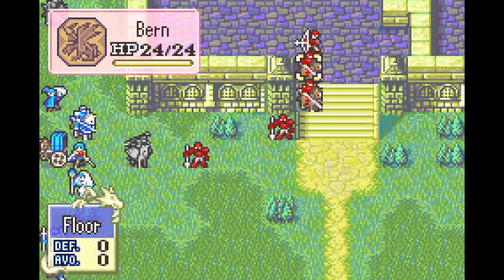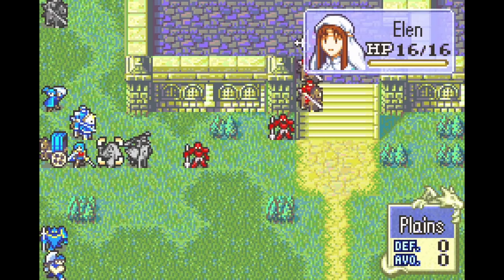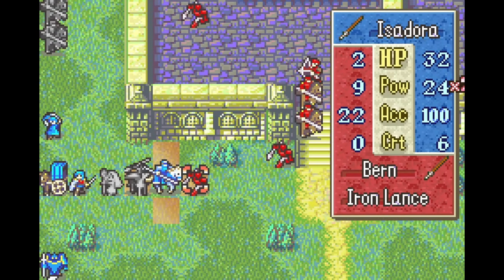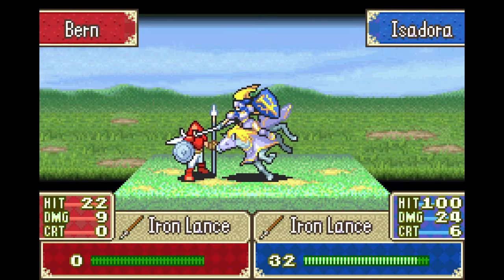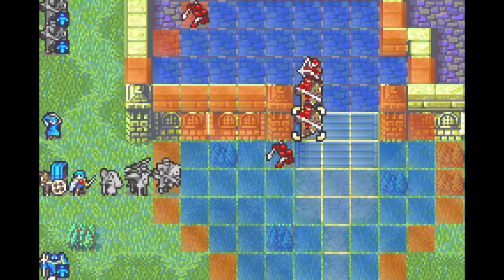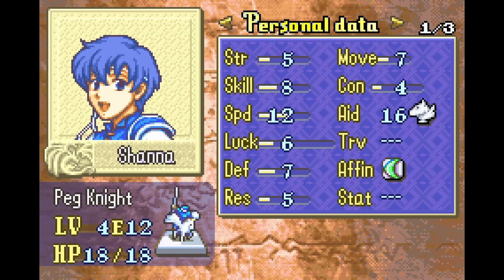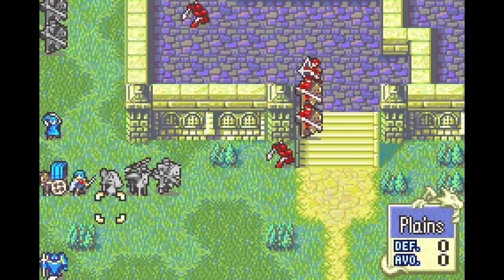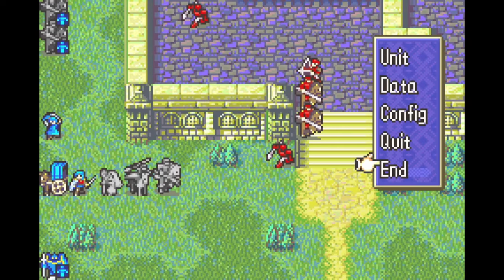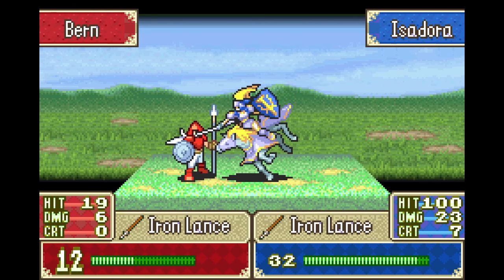Both of those guys can technically get her, so we'll go here and heal her up. I'll put Isadora here and just iron lance. Speed 6, true speed 4 — true speed is kind of equivalent. Do these guys have any Vulneraries? No. Get some lance rank.